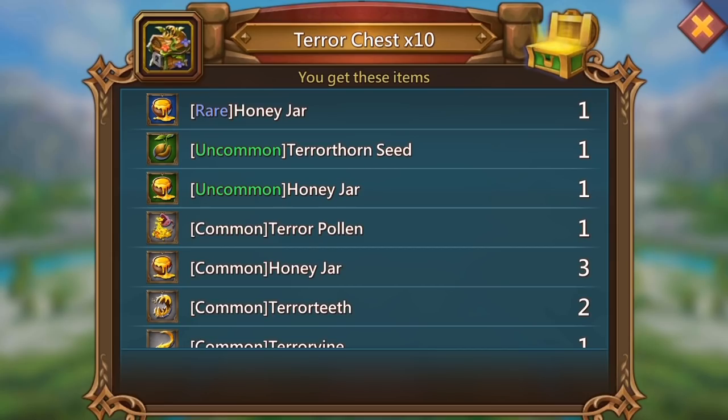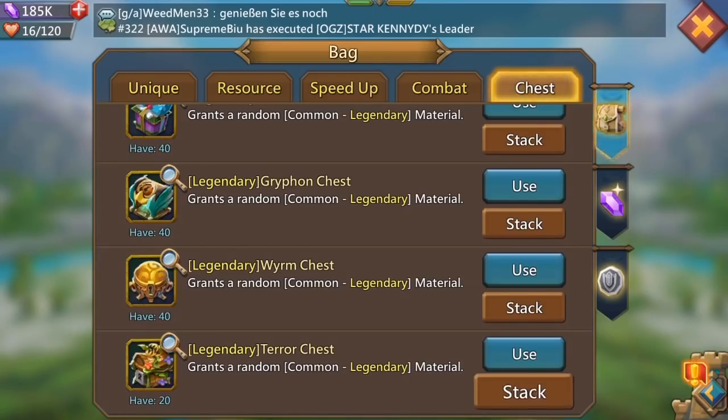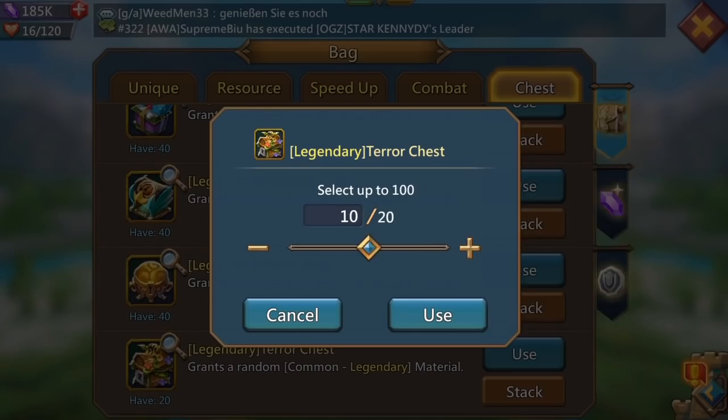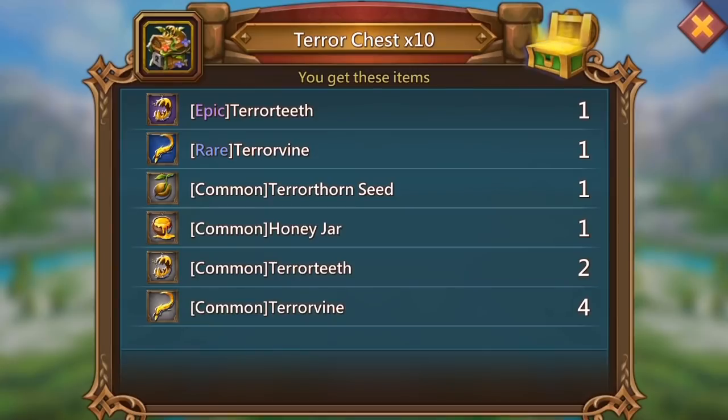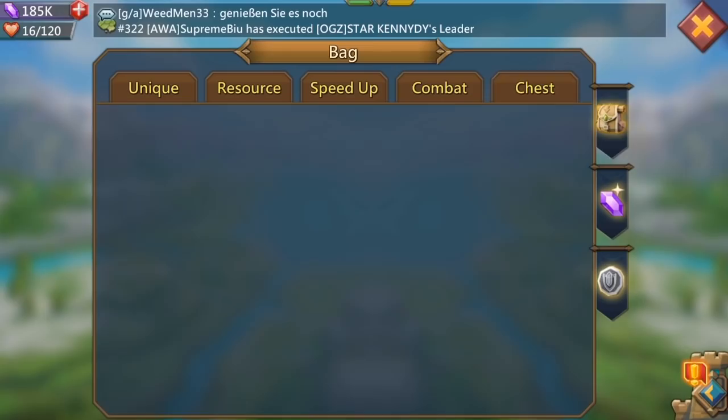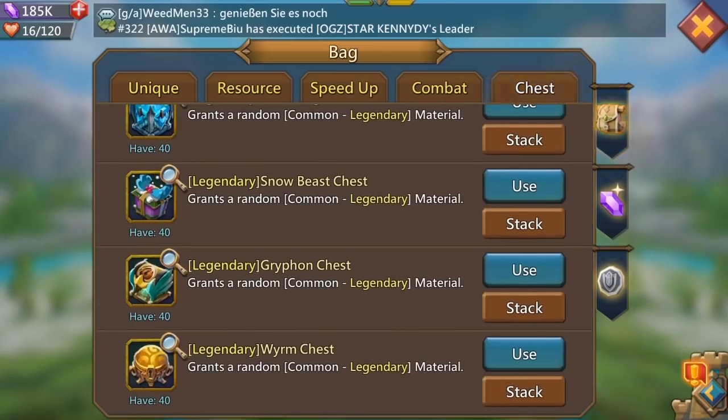Uncommon terrathorn seed - not too bad, we'll take that. Another 10 and we get nothing. Moving on to the next 10, and we got another common. Not too bad guys from 40 chests - what more can you ask?